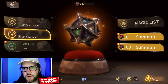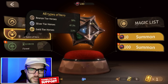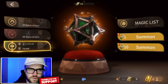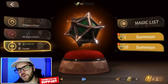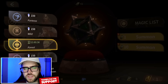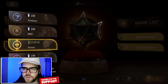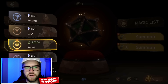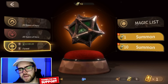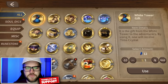Each summon type has separate counters. Regular summons — where you can use draw coupons or dragon shards — have a pity counter of 30. After 29 heroes with no gold hero, the 30th summon is guaranteed, which resets the counter. Friendship summons do not have a pity counter; it's a 2.5% chance at a gold hero. Faction summons also have a pity counter of 30, but each faction has its own counter — so 30 for Fortress, 30 for Wild, 30 for Forest separately. You also can't mix faction summons with regular summons.